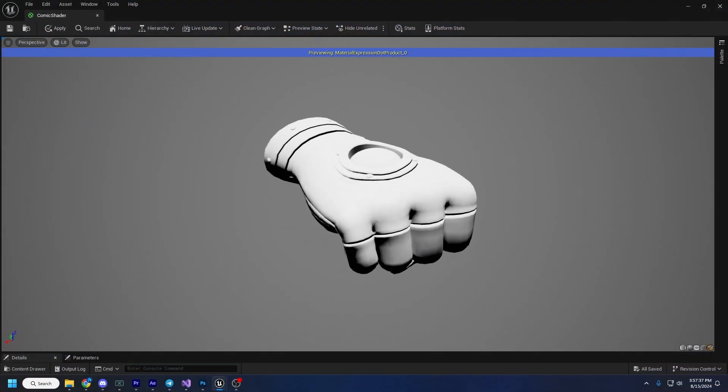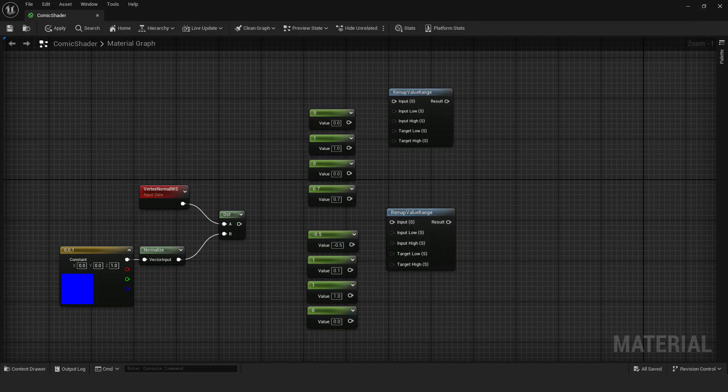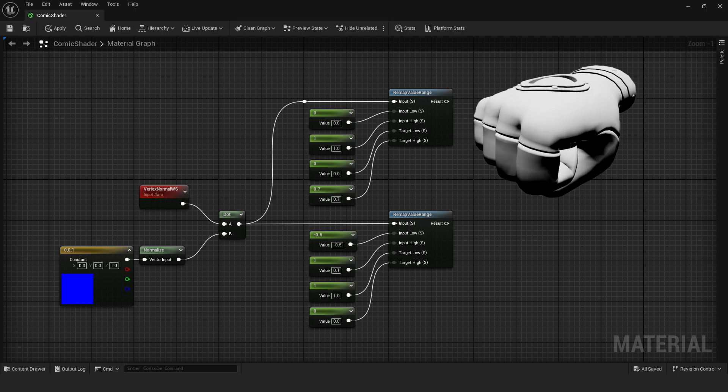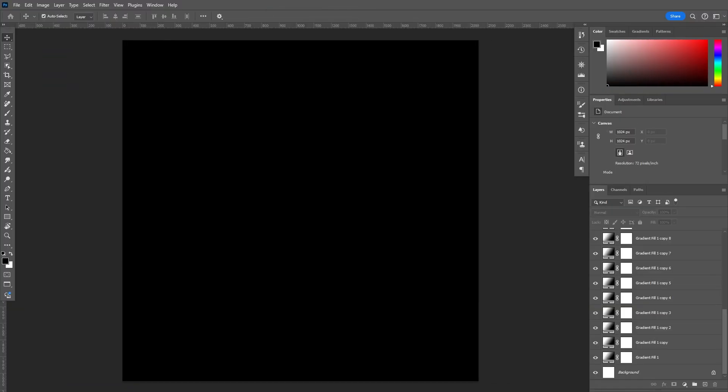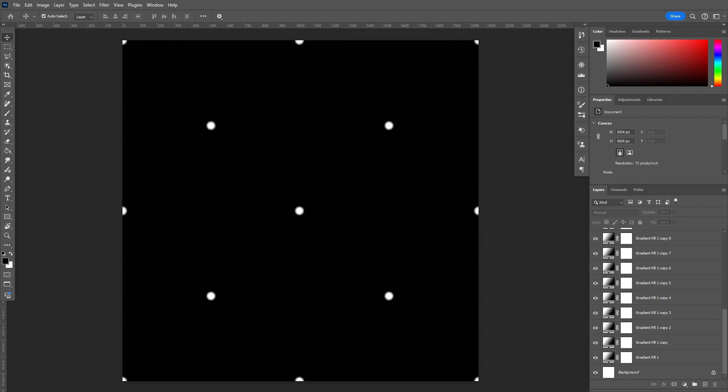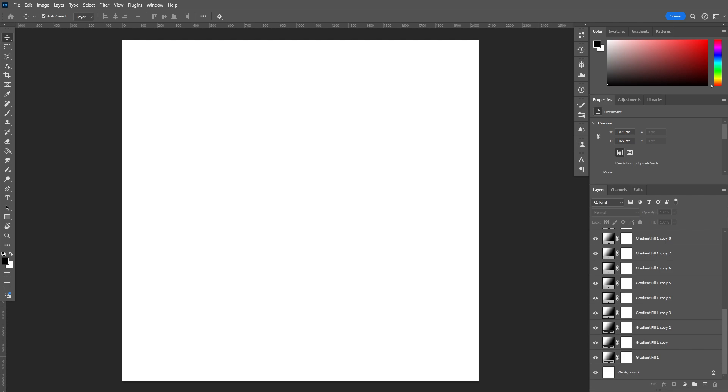Applied to the shader, it looks something like this. Then we can remap this value range using Unreal's convenient remap node to isolate the highlights and the shadows. At this point we need a tileable dot pattern to represent those halftone dots. To do this, I hopped into Photoshop and overlaid some circle gradients like this.